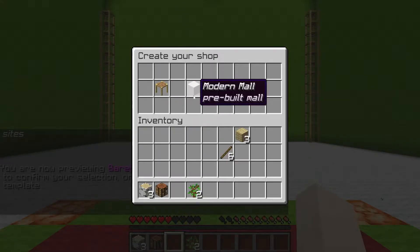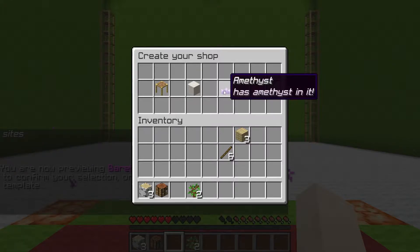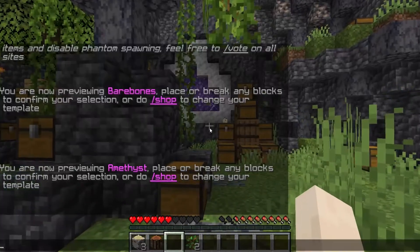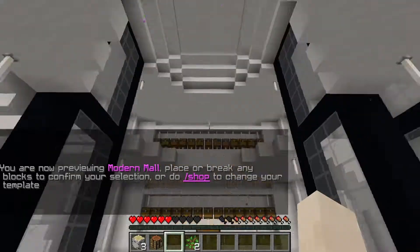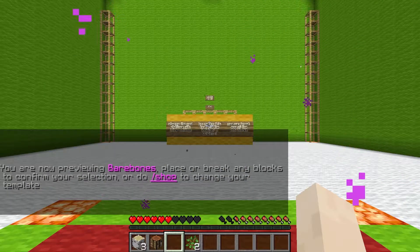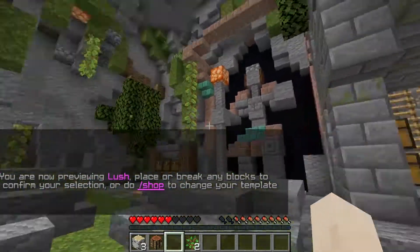And then you can select whatever template you want. So for example, I would like Amethyst — so there we go, we have an Amethyst shop. You can also change it later. You can cycle through the options and select the one you want.